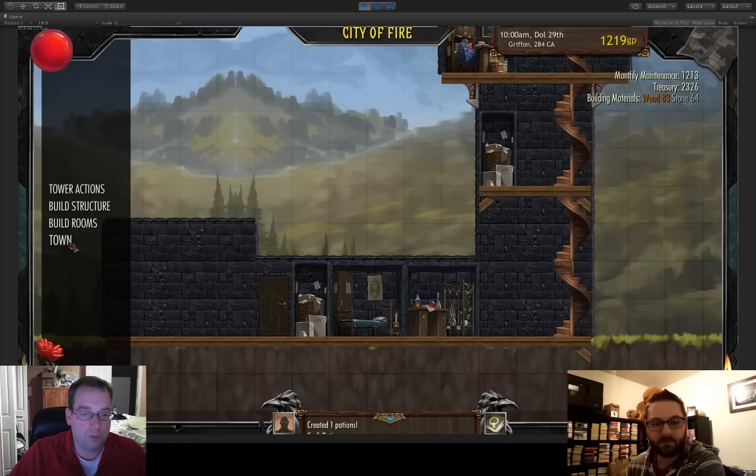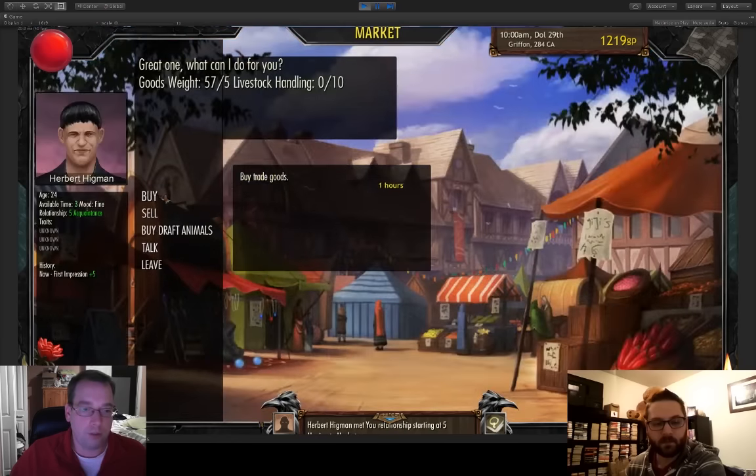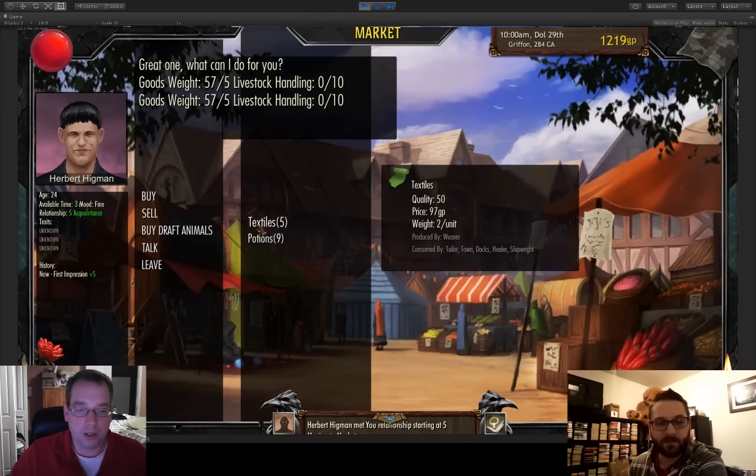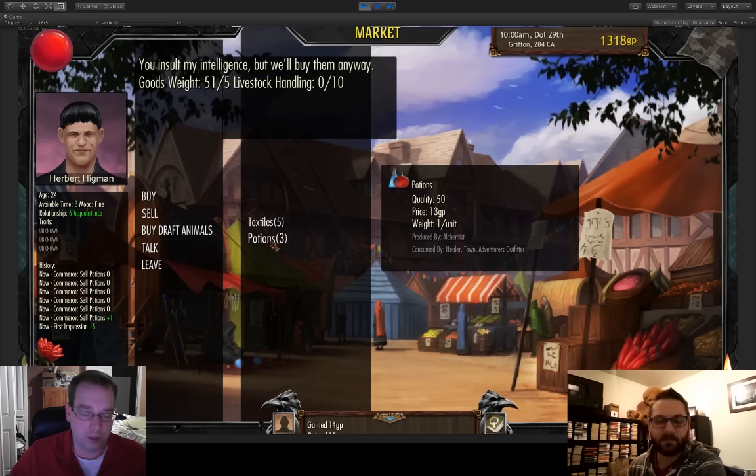We can look at our storage and transfer items. I have 38 herbs, which is why I can make those potions. The potions I just made show who consumes them: healers, towns, and towns with adventurer outfitters — a special kind of store. We can go sell those right now; it's a nice way to make money. Here in town, the market is buying potions for 19 gold pieces. Each one I sell causes the price to drop slightly — it's based on internal simulation factors.